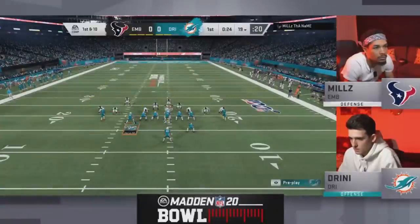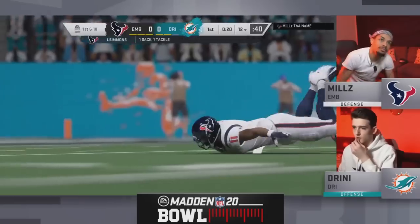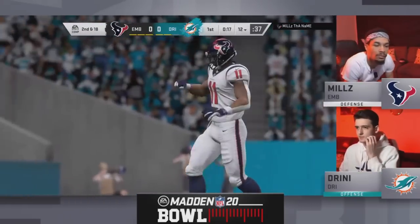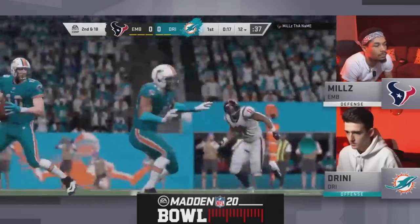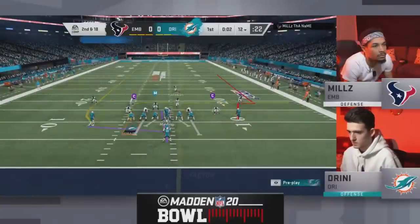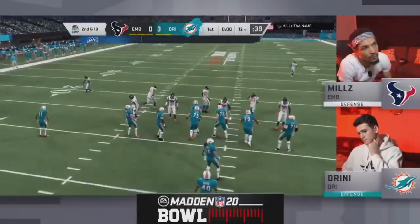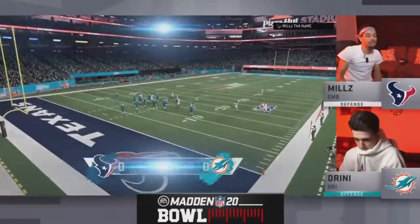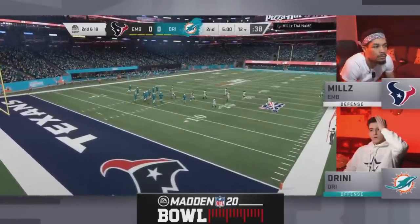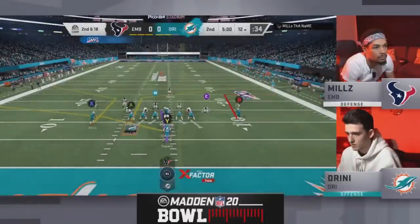First and 10 for Drini on the 19-yard line. Isaiah Simmons, the rookie out of Clemson, gets to the quarterback. Beautiful chess match going on. Drini says, okay, I'm going to get you in your run defense. Mills realizes that, stays in his run defense, but starts to bring the goons. Because Drini wants to get him in his run defense in these formations so he can pass out of them. So Mills recognizes that, starts to bring the heat. Drini did not have anyone to pick it up — big sack right there for Mills.